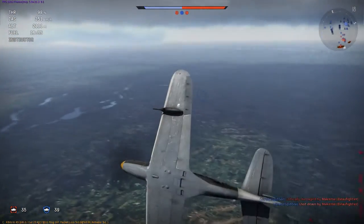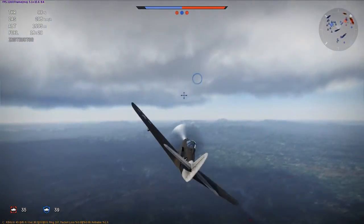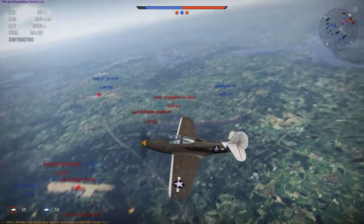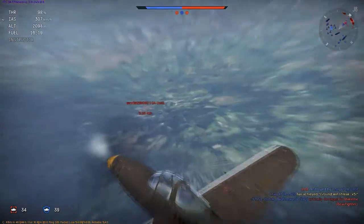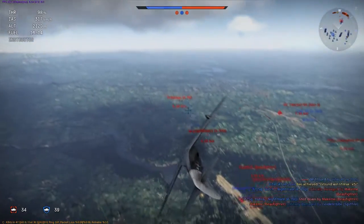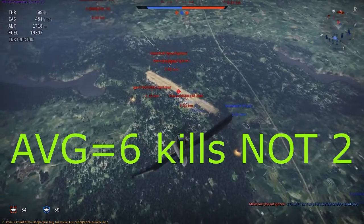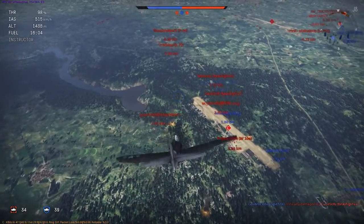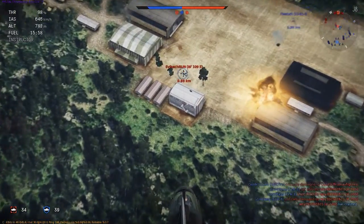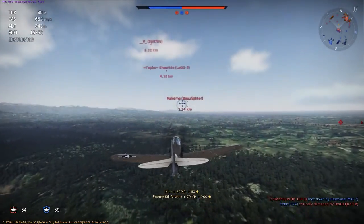If you play historic, you'll know this — there's a big difference especially in US planes. At low altitude in historic, you're just gonna get destroyed because you face Germans and they'll boom and zoom the crap out of you. That's actually what I end up doing here — I go on a nine-kill streak with this one plane. I see one guy but he's just sitting on the airfield; someone else kills him before I can.